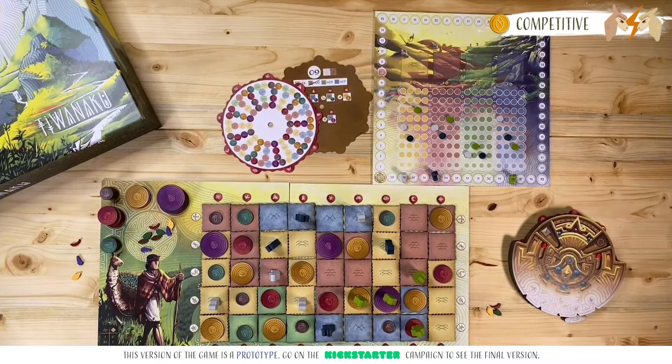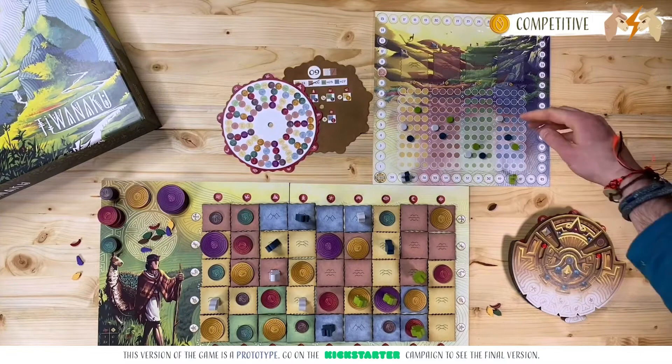Once everyone is dropped out, everyone gets to make one final offering to Pachamama with their remaining offering tokens and score the appropriate points. After this final offering, the player with the most victory points is declared the winner. If it's a tie, the tied player with the highest pawn on the diversity tracks is declared the winner — in this case, White wins the game.